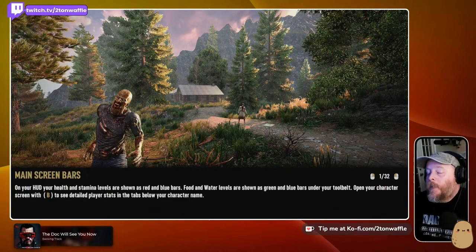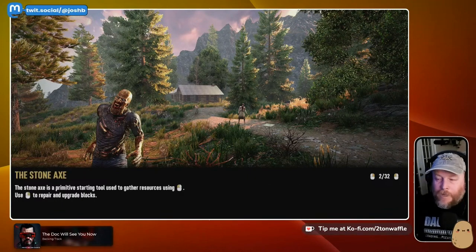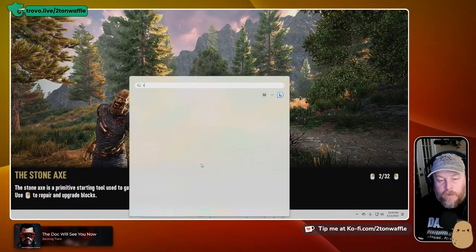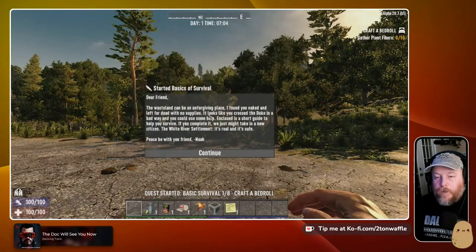Still waiting to get in. For a new person coming into this game, there's no help — creating a character profile, creating a world, I had no idea what I was doing. I just went 'yep, okay, that looks good, whatever, let's jump in.' From the onset, for a new person coming in, it's overwhelming — whoa, what do I do? Okay, it hasn't frozen, it's just doing something in the background, getting stuff ready.